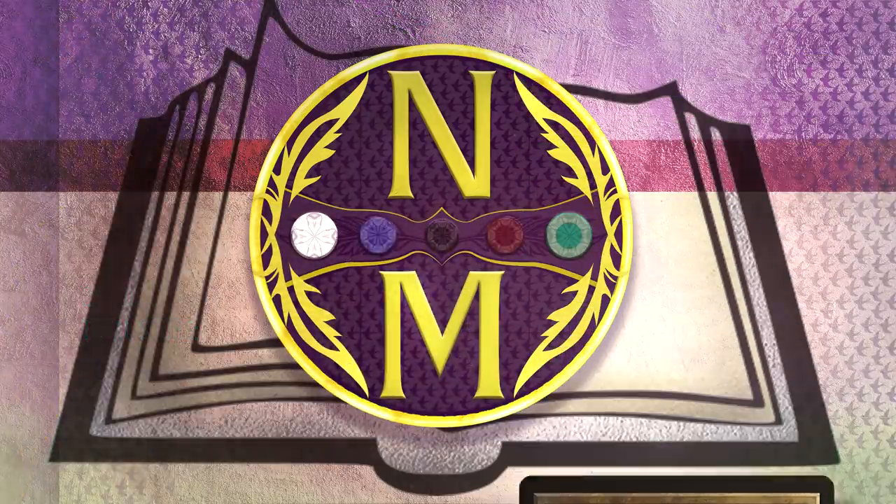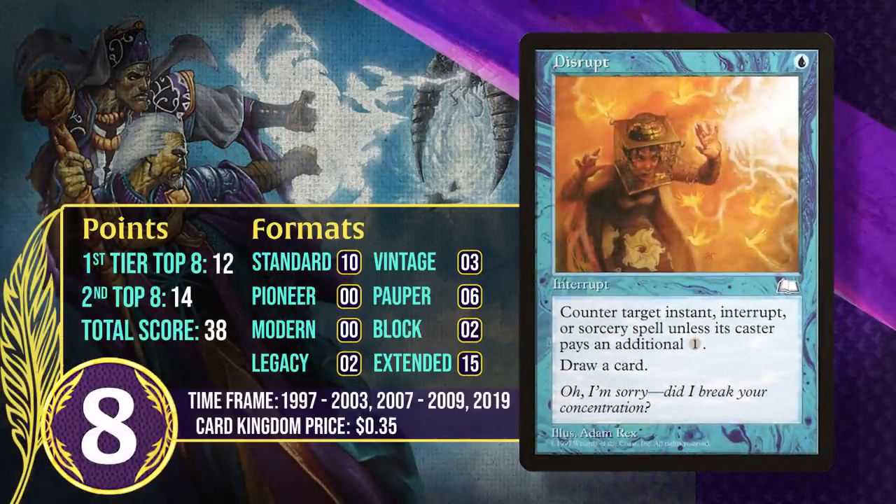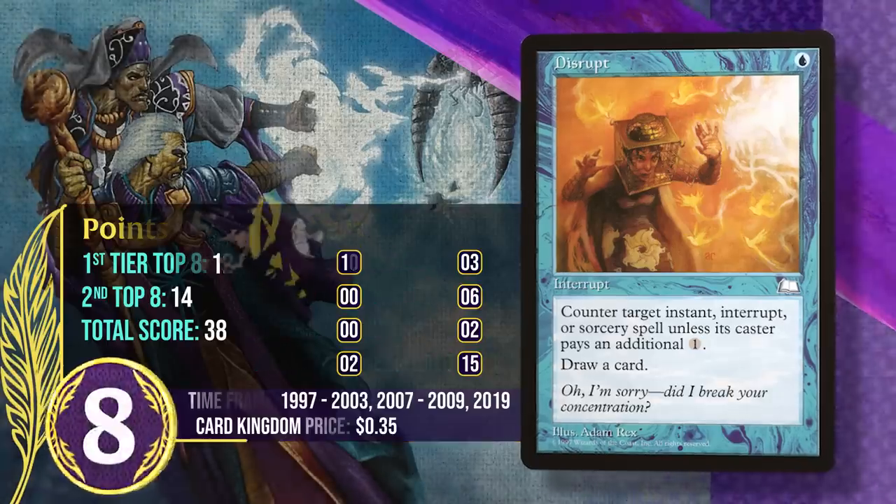At number 8, it's Disrupt. This instant costs 1 blue mana and can counter an instant or sorcery unless its controller pays 1 generic, and you get to draw a card. You won't always counter something — your opponent can ignore it by paying 1 generic, and it only hits two card types — but as long as you have a target, you draw a card, which is a solid fail case. The upside is a 1-mana 2-for-1, devastating for your opponent. Disrupt has been played in both Control and Combo decks across multiple formats, and it's going to gain more points in the future.